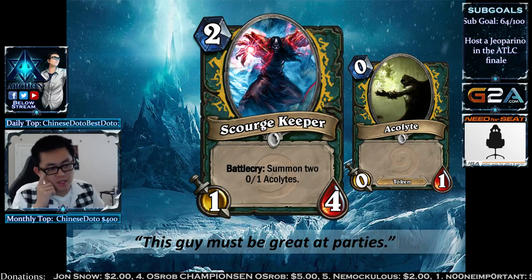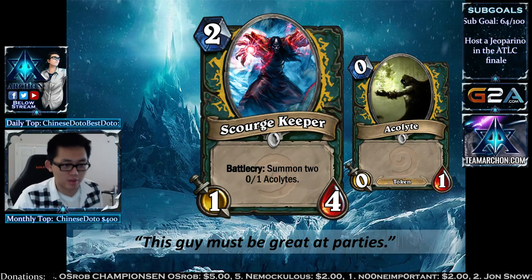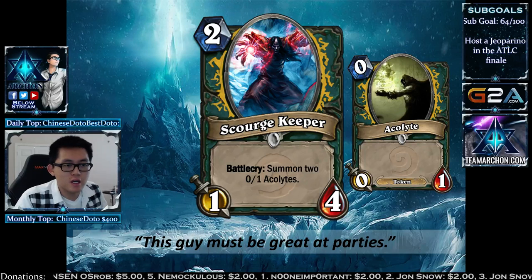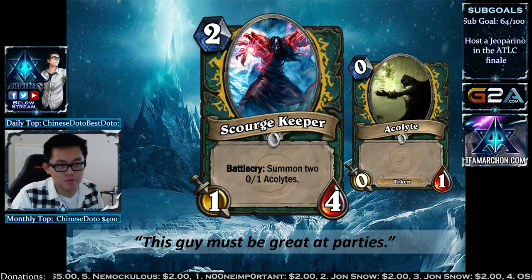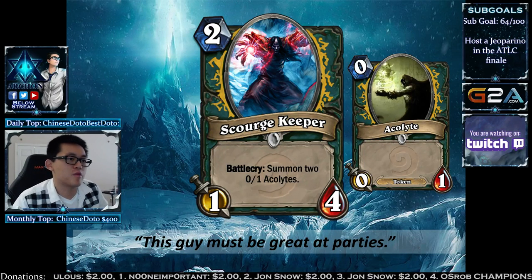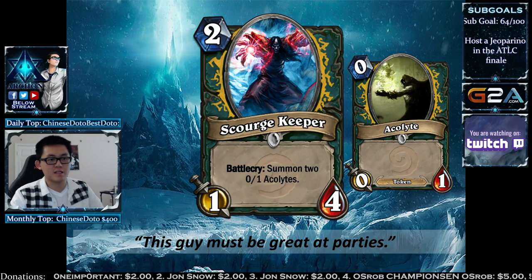Another 2-mana drop is the Scourge Keeper — a mini Dr. Boom that summons two 0/1 Acolytes that do nothing. Tokens are going to be bread and butter for most of your cards, because some cards get more effect from them. If you have a Requiem effect on the field and your opponent AoEs, Requiem can proc a lot. For example, play Scourge Keeper and then have a buffed-up Cult Master — your opponent can't wipe your board because the Acolytes will draw cards.